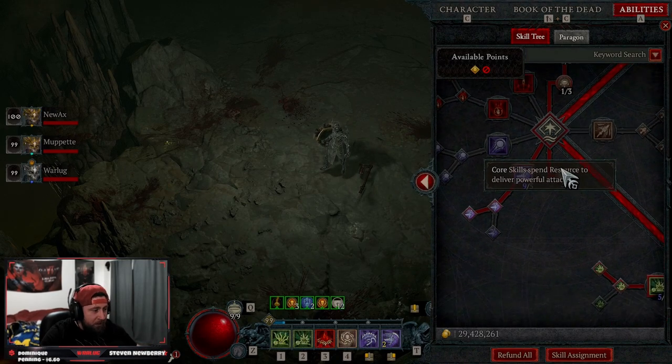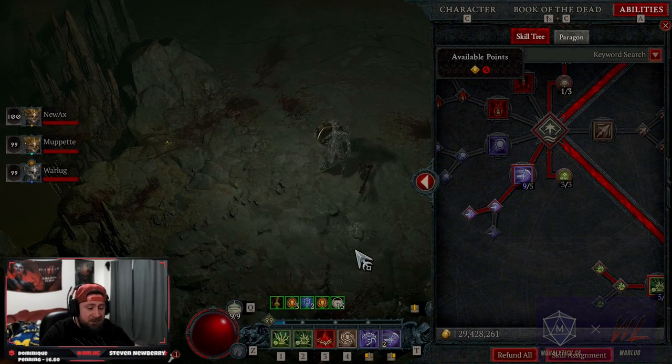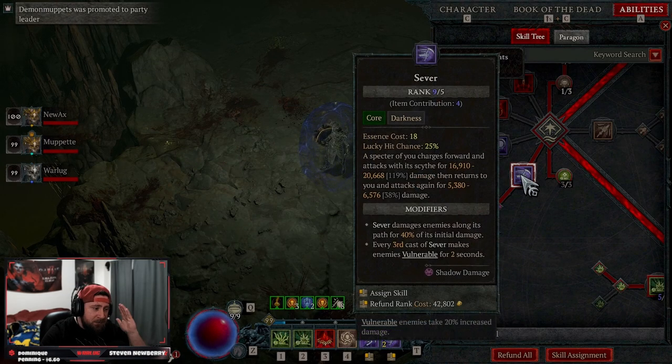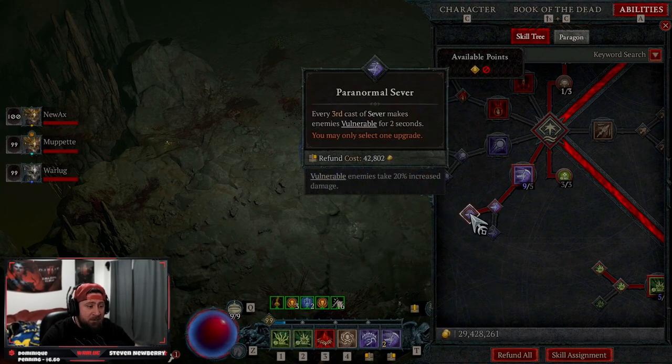Sever is going to do the majority of our damage. It will cost more but it will deal a lot more damage. Next, Huge Flesh lucky hit chances allow us to create corpses, which is good for Corpse Tendrils — a huge mechanic in this game. After that, we're maxing out Sever as our main damage dealer, going into Paranormal Sever.